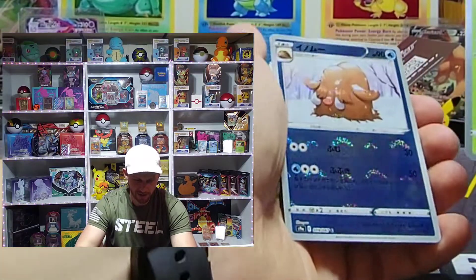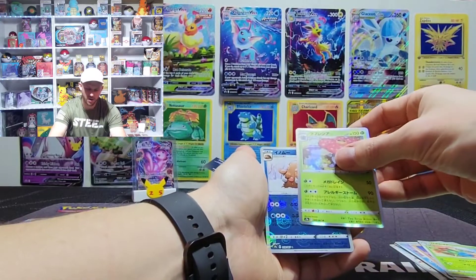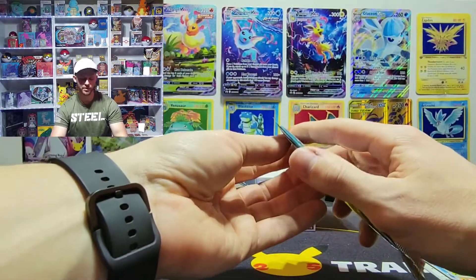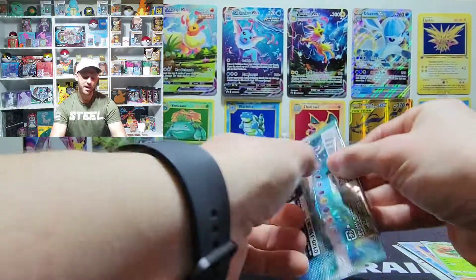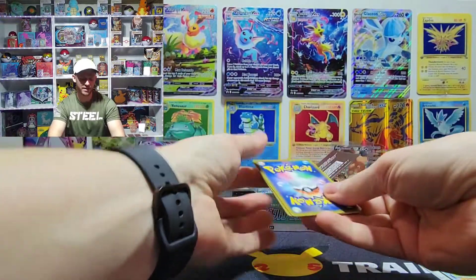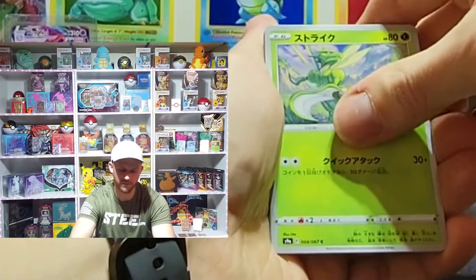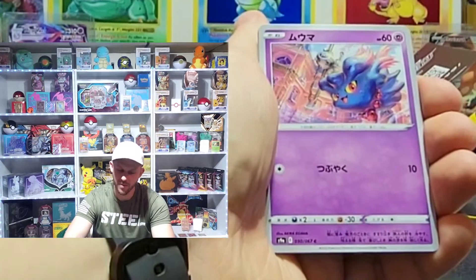And behind that is another shiny card, so it might be pretty common to get one. Is that the reverse rare and then this is the rare? Maybe there is a card trick. I'm going to give that a try on the next pack — I'm sure a lot of you Japanese pack experts are saying I'm doing it all wrong. So there is Scyther not in its reverse holo form — it looked awesome in its reverse holo form — but we have a lot of packs to go.